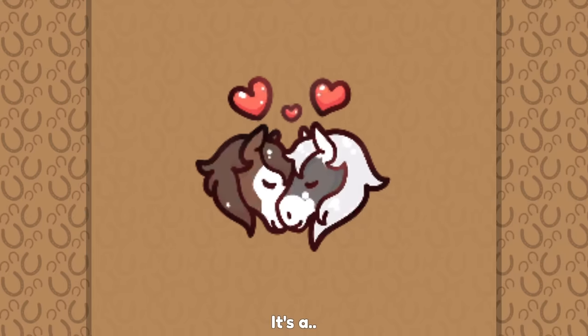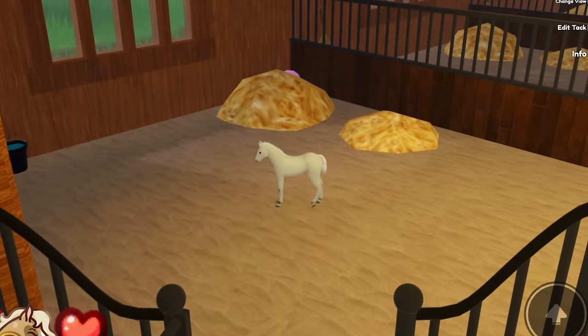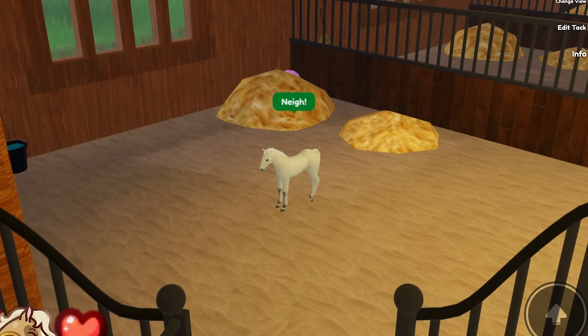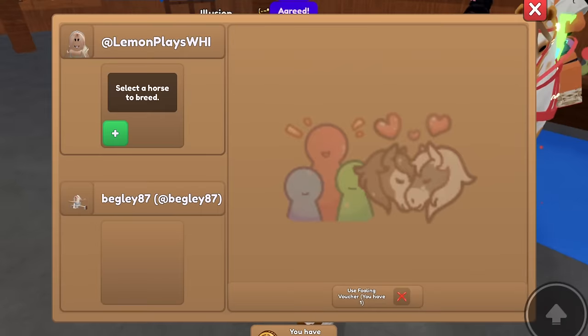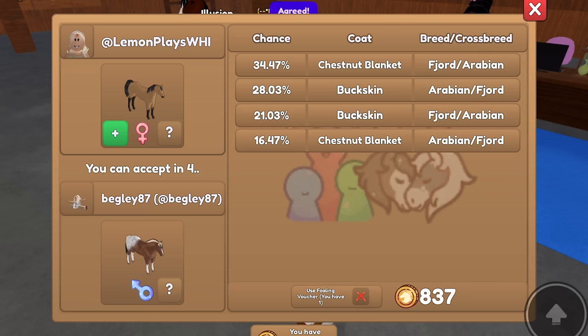It is a colt. We got another just common Ulst black fjord - that's okay, though, it's so cute. It looks like our other person is back. So I'll go ahead and put Carmel back on.